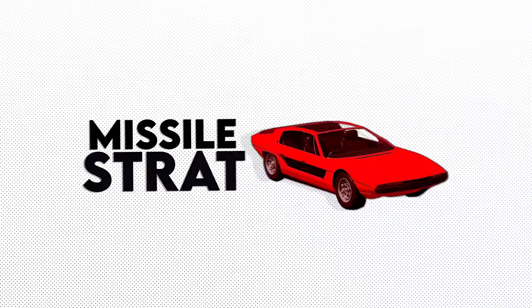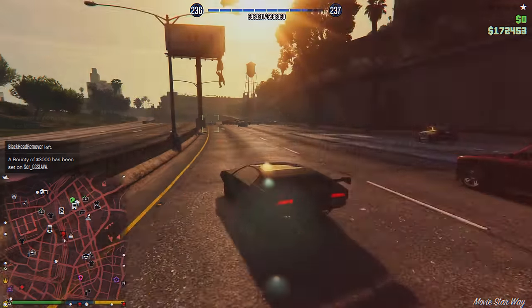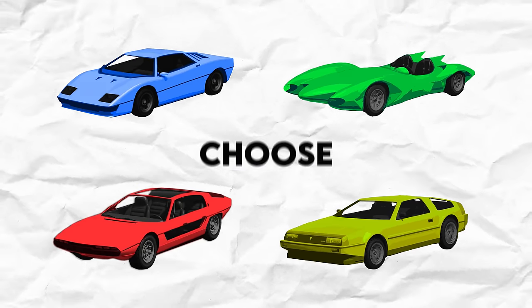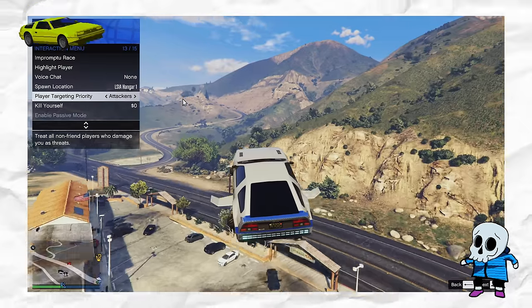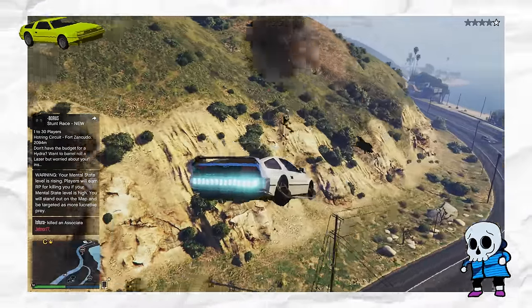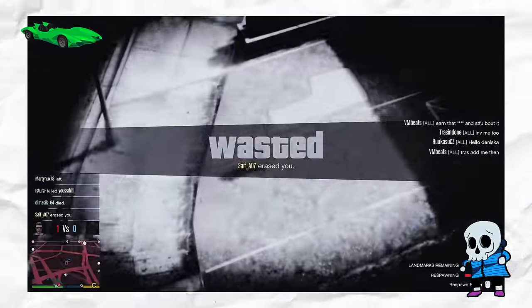If you want to trade defense for offense, you can instead use a missile car. Preferably, you want one that has faster missiles than the Mark 2, as well as some sort of armor or ability to dodge the Mark 2's missiles. There are a number to choose from, each with their upsides and downsides. The Deluxo has better missiles than the Mark 2, but it has no armor, and you have to rely on your ability to dodge the Mark 2's missiles, which can be inconsistent at times. Same story for the Scramjet — better missiles, no armor, and kinda hard to dodge, especially for new players on a consistent basis.